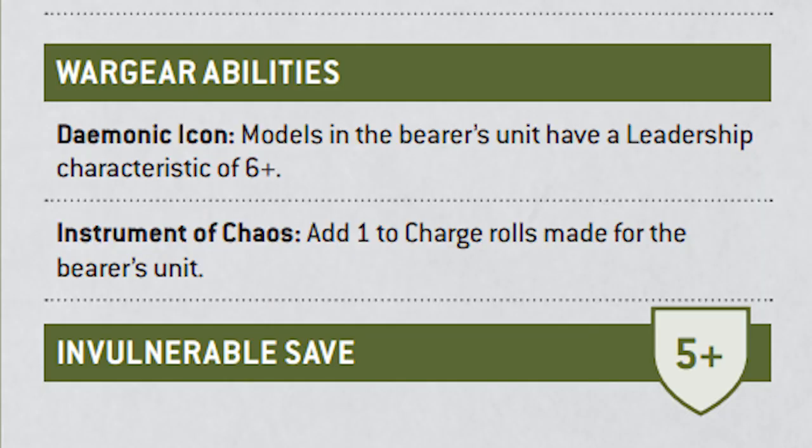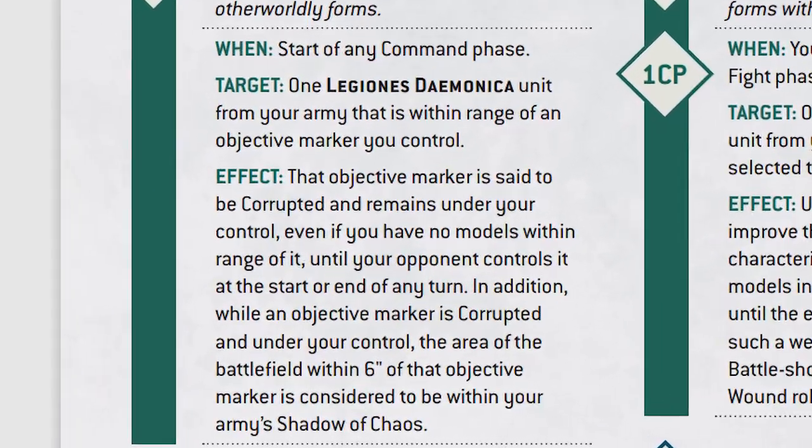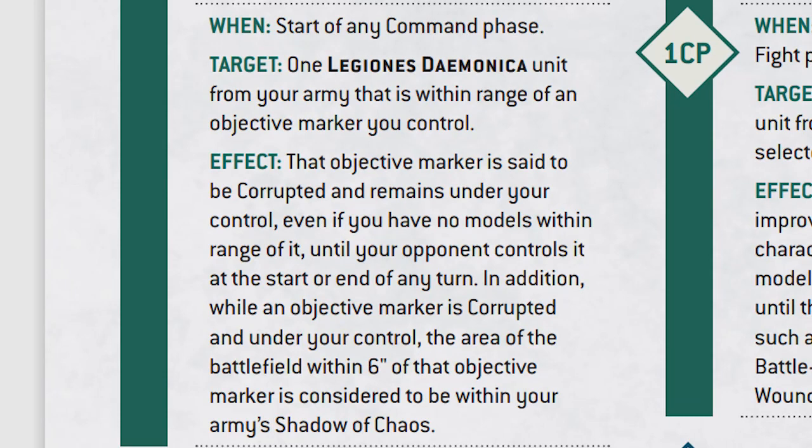Circling back to unit one, we're looking at Plaguebearers that have Objective Control 3 and re-roll wounds. If you start stacking on Rotigus, this combo becomes really strong — you have lethal hits, sustained hits, on an Objective Control 3 unit with damage 2 and re-rolling wounds. They'll definitely hit extra hard and will for sure shake anybody off objectives. The Plague Drones and Plaguebearers both come with icons and instruments, giving them additional leadership and plus one to that all-important charge roll. The Plague Drones are also fantastic for the Corrupt Real Space stratagem, allowing them to make an objective sticky and giving it a six-inch Shadow of Chaos, letting your other units — potentially Plaguebearers — deep strike extra close and get a really easy charge.